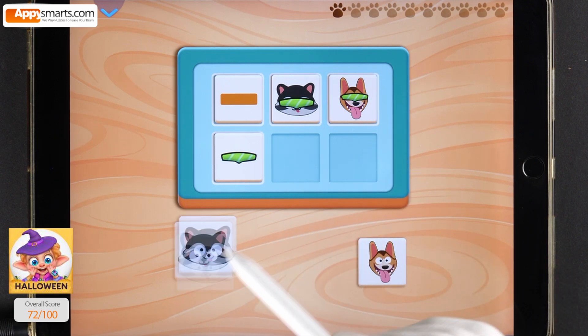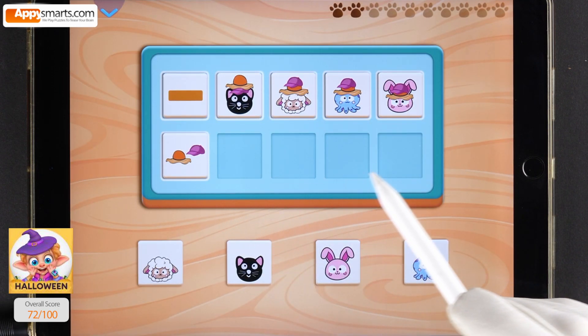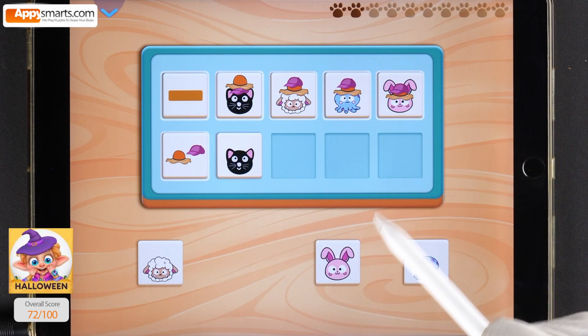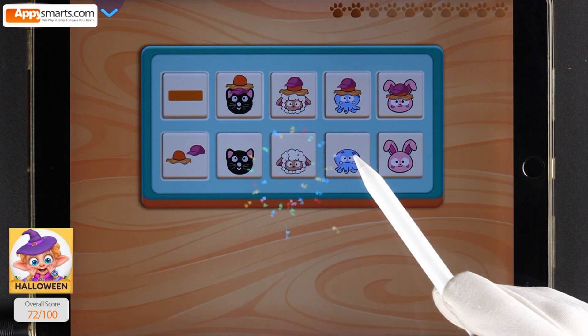What will they look like then? You nailed it! Remove all the hats from the animals. What will they look like? How did you do it?